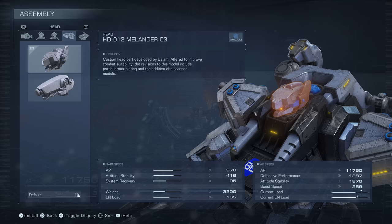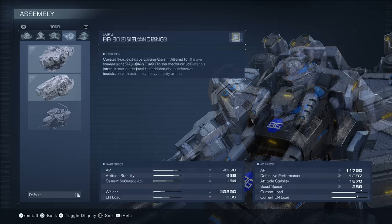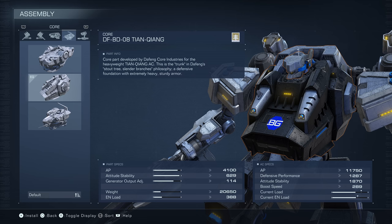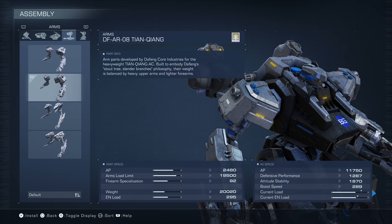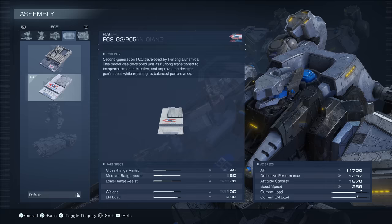Then throw on the HD-12 Head, which has pretty high armor points and stagger defense for a headpiece. The DFBD-8 Core has much higher defensive values and also has a strong Generator Output Adjust stat to improve your energy gauge. Then put on the DFAR-8 Arms and the DFLG-8 Legs, which fall into the bipedal category — really easy to control with a high load limit for the heavier parts. The G2P5 FCS has very high weapon tracking assist at medium range and decent close range assist.